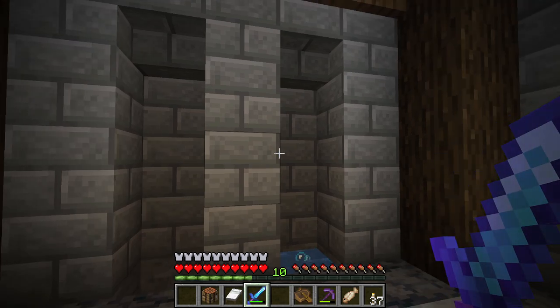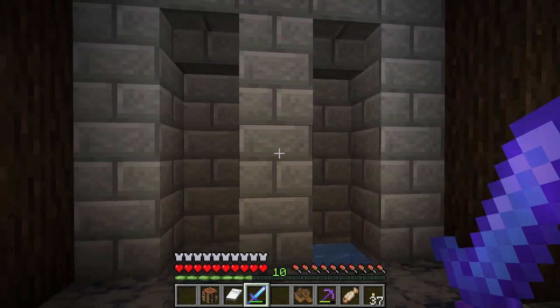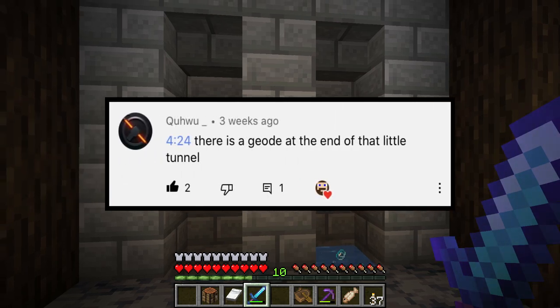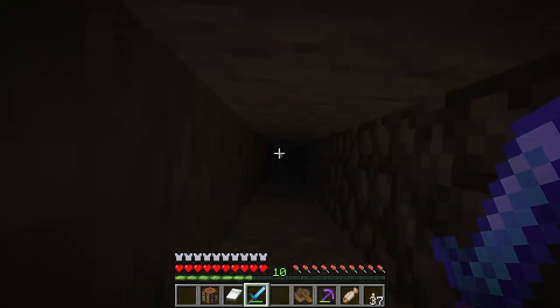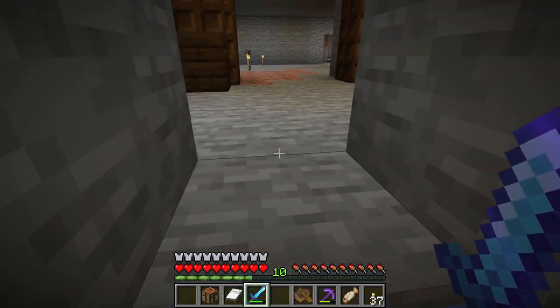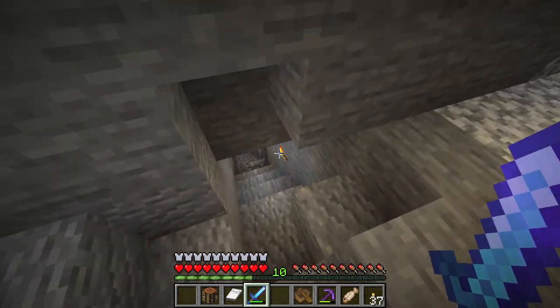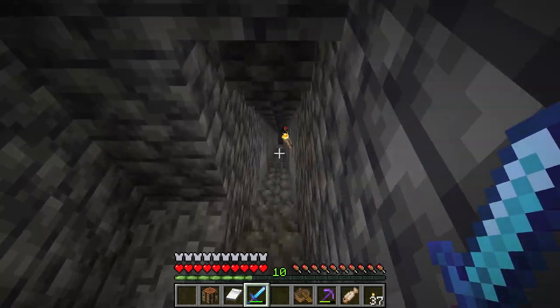We're going to jump straight into our comment of the video. This is from — I'm sorry if I mispronounce it — Koo-woo, I guess. It says at 4:24 there is a geode at the end of that little tunnel. And you're right. I did check, and there was some smooth basalt. This is such an easy geode to get to. We're going to have an amethyst farm, I guess.